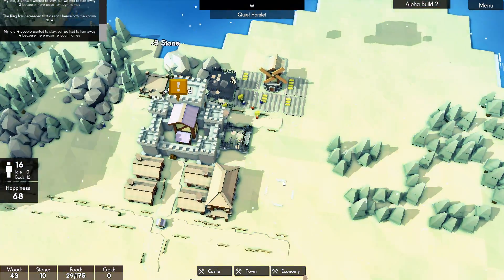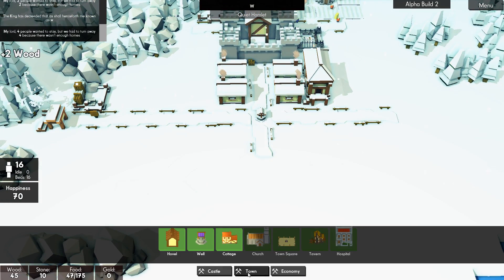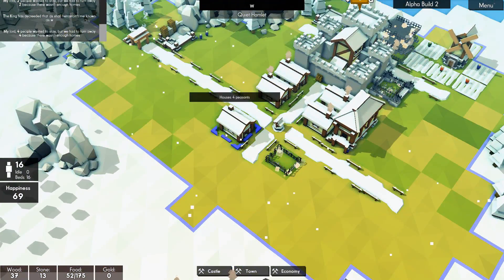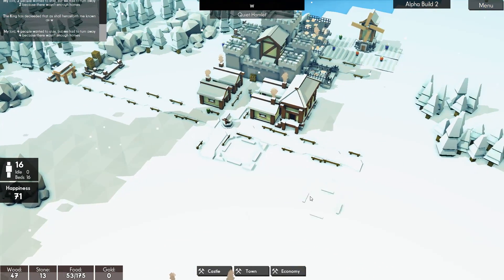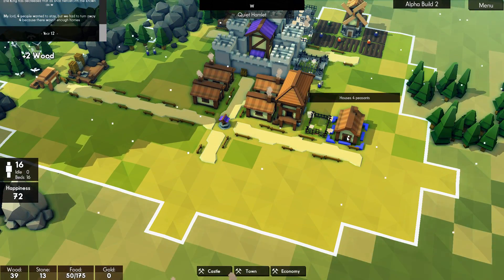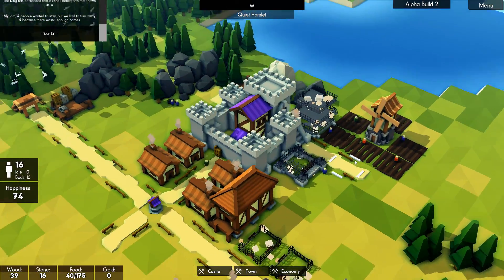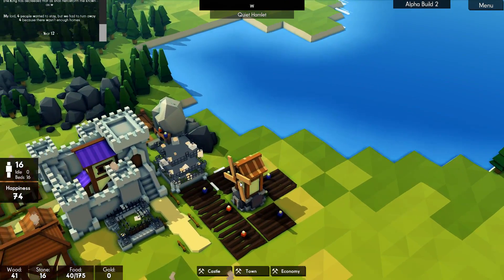Four people wanted to stay but they had to be turned away — no, that's fine, I didn't want any more people at the moment. I am going to put down another couple of hovels though — one here, and one there. I've probably queued up too much to build.